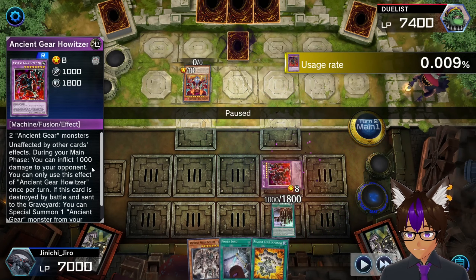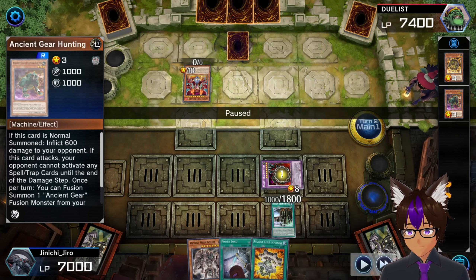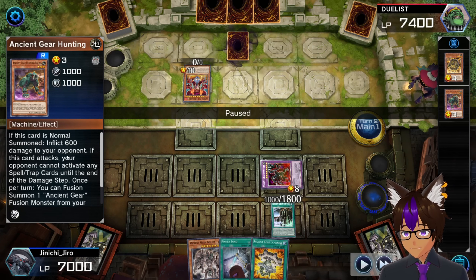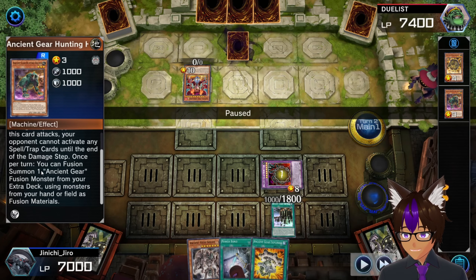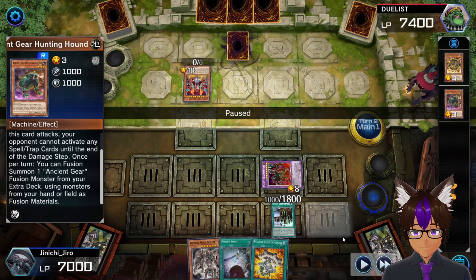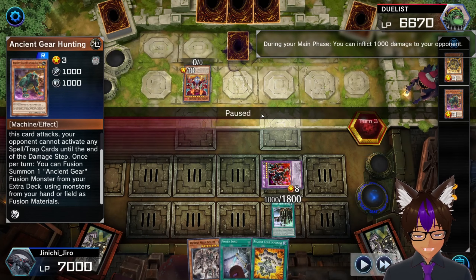Okay, I went to Howitzer during the main phase - you can inflict a thousand. In case you don't know what I just used: Ancient Gear Hunting Dog. When it's Normal Summoned, inflict 600 to the opponent, and once per turn I can Fusion Summon one Ancient Gear Fusion Monster from my Extra Deck using monsters from my hand or field as Fusion Material. He's basically a Polymerization, which is really cool.